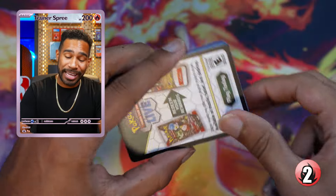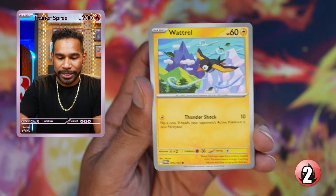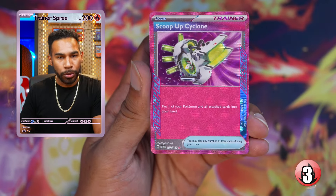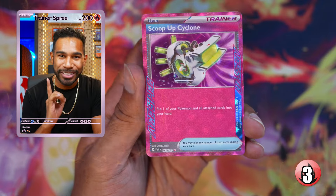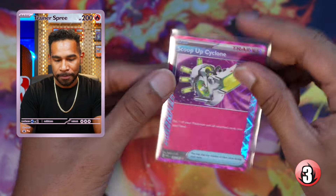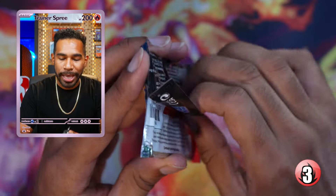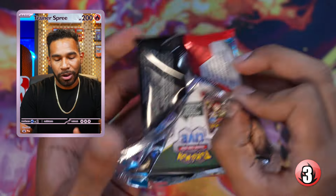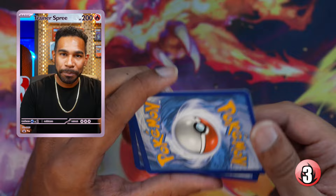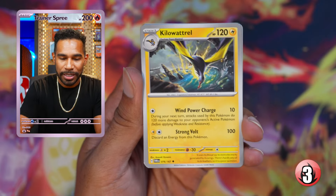I'm good at pulling SARs and SIRs, not so good at naming Pokémon. Bellibolt, Goldeen, Sandygast — and there it is: our first ACE SPEC, the Scoop Up Cyclone! Building battle number two! I say it every time — these ACE SPECs just look amazing. I'm so glad they brought the ACE SPECs back. I love the pink on the card — you know I love gold cards, but the ACE SPECs are growing on me.